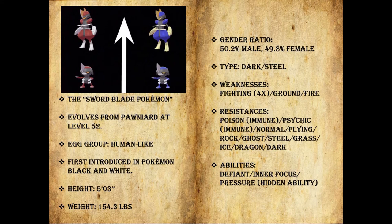Bisharp has 2 immunities in Poison and Psychic, and it has resistances in Normal, Flying, Rock, Ghost, Steel, Grass, Ice, Dragon, and Dark. All of these resistances, I think, make up for the 4x weakness to Fighting. Being immune to Poison really helps in doubles teams — being immune to Sludge Wave is very useful. You have a resistance to 8 different types and 2 immunities, and although Bisharp is not really a defensive build, that definitely does help.